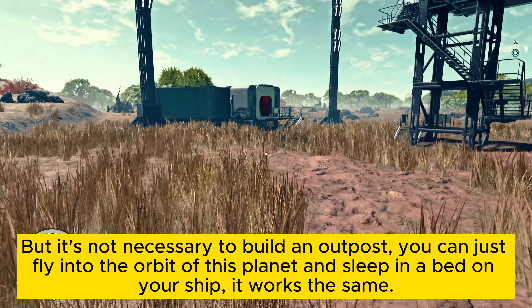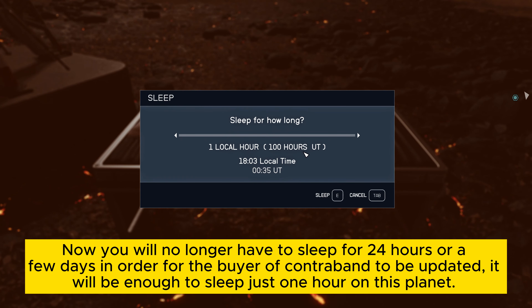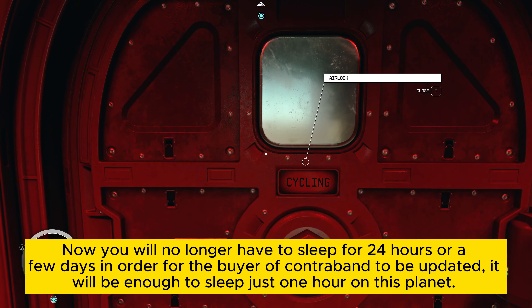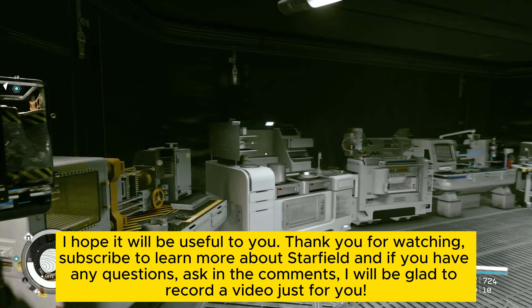You can just fly into the orbit of this planet and sleep in a bed on your ship — it works the same. Now you will no longer have to sleep for 24 hours or a few days in order for the buyer of contraband to be updated. It will be enough to sleep just one hour on this planet.